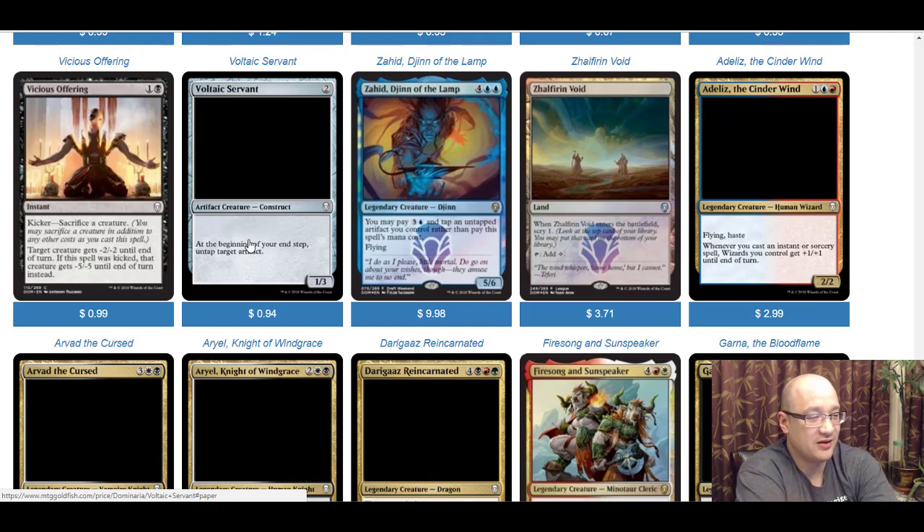Zhalfirin Void is basically a better Wastes — whenever it enters the battlefield you scry one, and it just taps for one colorless mana. For any colorless deck — Eldrazi or anything running lots of Wastes — this is going to be a must-play because it lets you scry for free, similar to those Temple cycle lands. Why wouldn't you play this? I think it's a good card and its current price of 3.71 will probably increase.